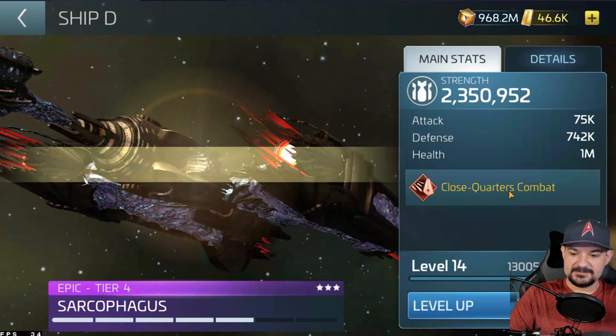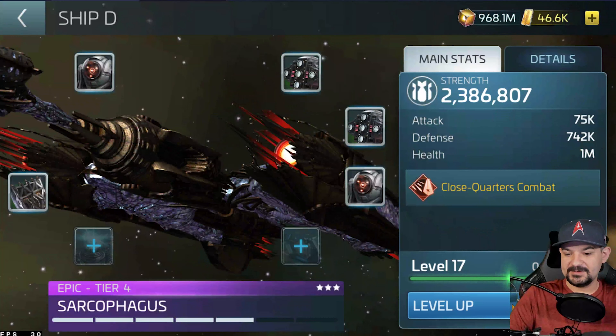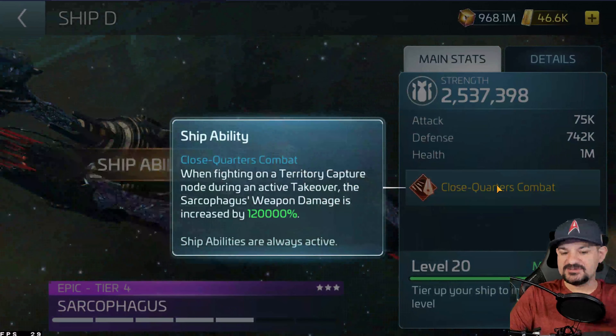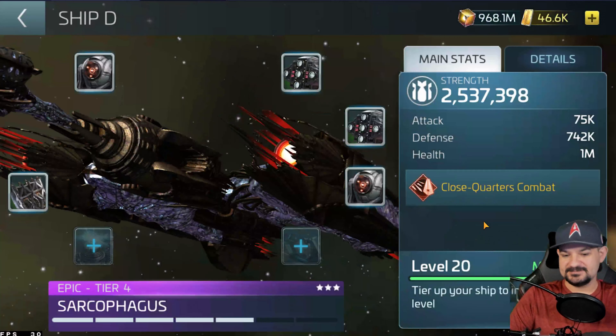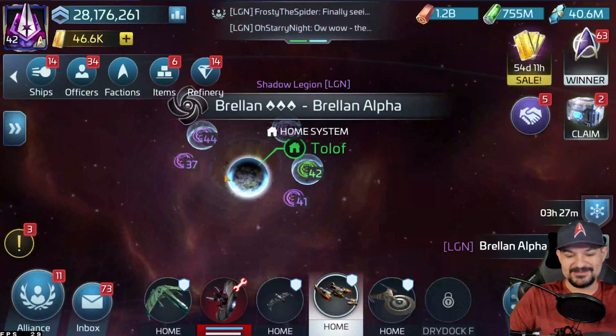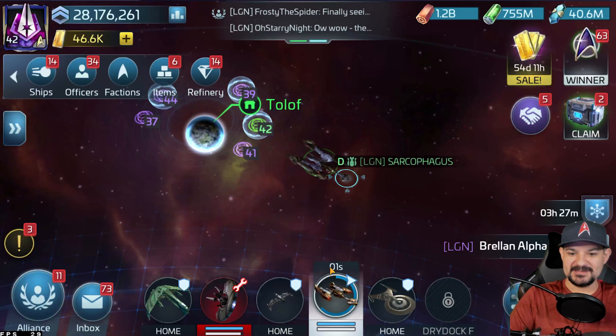Let's take it to tier 15, which is 10,000 damage on a node. At tier four it's 120k extra damage on a node. It's going to require some interesting crew choices if you can get this big Bertha out there. Remember, this ship has a speed crew on it — I don't really know why, but there it is in space.